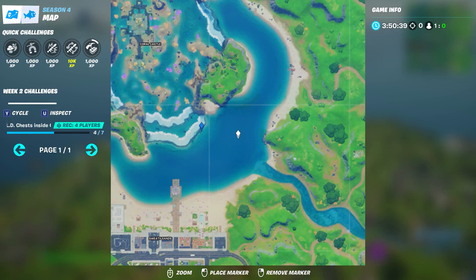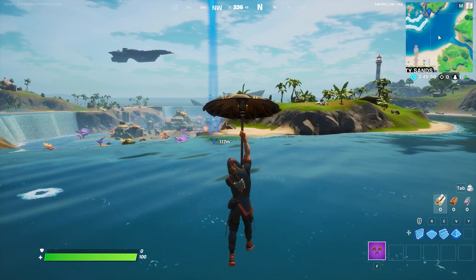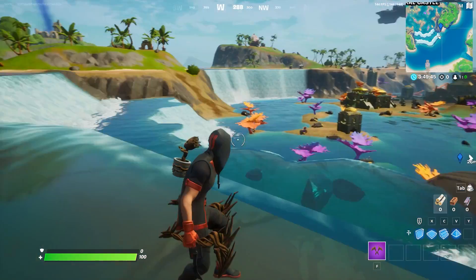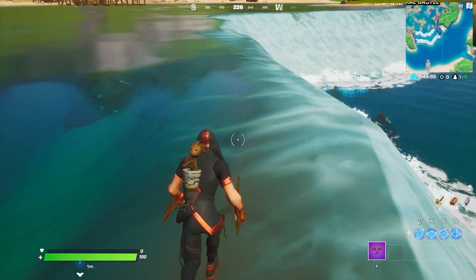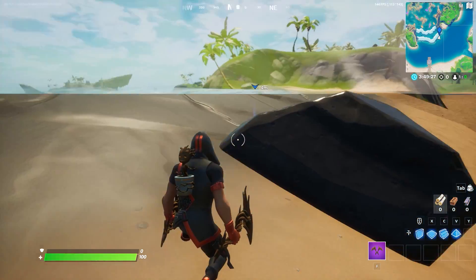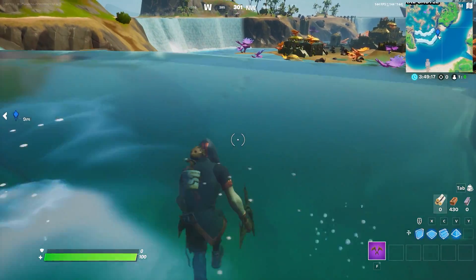The next glitch is in Coral Castle. Come to this exact spot marked on the location, right next to the waterfall. Come to the edge and crouch, then look inside the water — it looks incredibly clean and clear inside. This glitch only works at this specific spot in Coral Castle and nowhere else on the map.